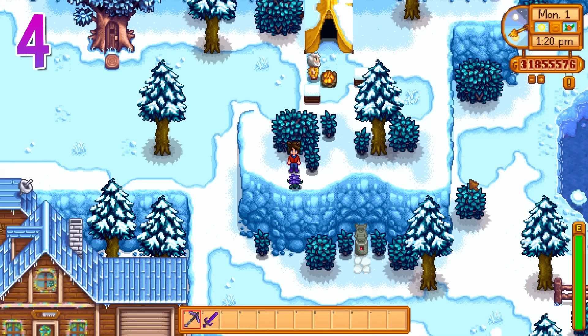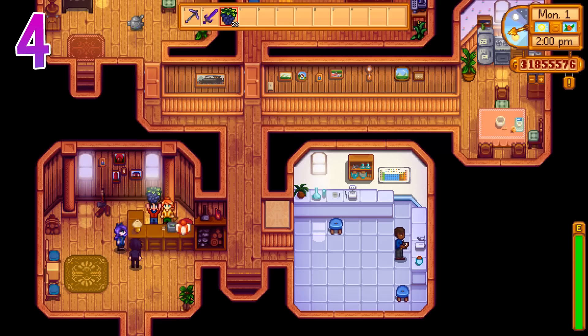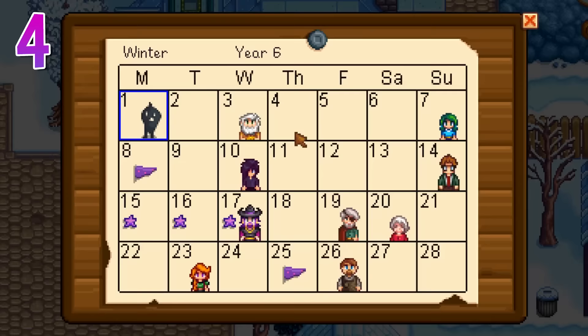Back on the home front, there are actually a couple of benefits to winter. This is a fantastic time to start working on your friendship with villagers, because one of the winter forageables, the Crocus, is universally liked by everyone except Clint, George, and Sebastian. All of those blackberries you probably collected back in fall are also liked by about a third of the people in the valley. There are also a whopping 9 birthdays in winter, so make sure you stay on top of it.